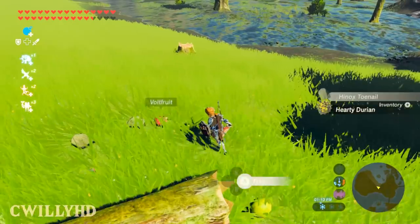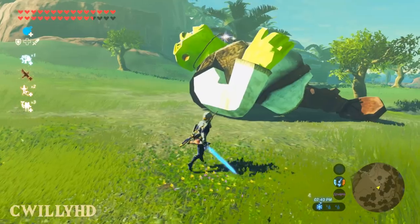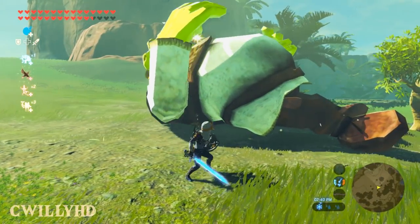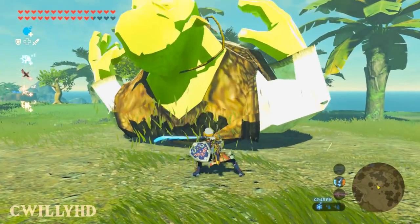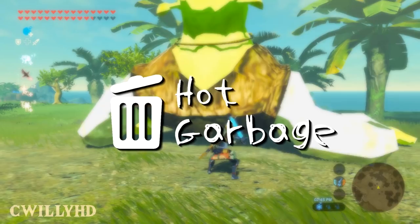Once you do defeat him he darkens up and falls to the ground — you cannot collect his toenails and whatever else he drops. You can find Shrek in the same locations you normally find the Hinox, so there's a whole bunch of Shreks to slay. This mod is a good segue into the section of mods I'd like to call 'Hot Garbage.'